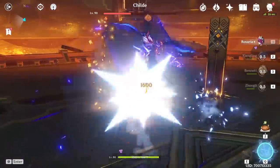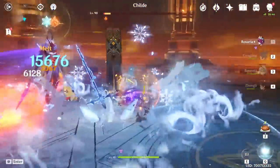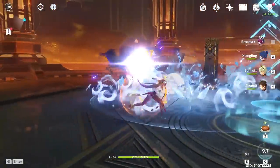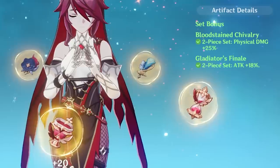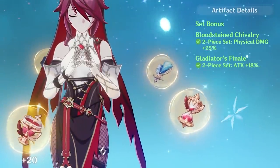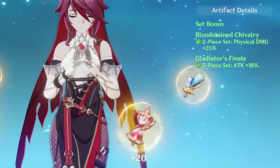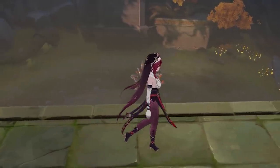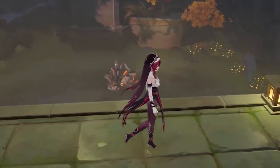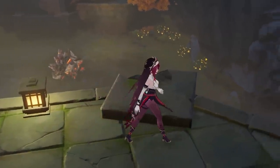These two new artifact sets will be available from a single domain. It's important to remember the random and unfair nature of the drop rates, so the best case scenario is to first check whether you already have decent artifacts. At worst, wait at least a couple of days for the initial community reports on the practicality and potential of these new artifact sets. Beyond early impressions of the upcoming artifacts, now is a good time to look at the other critical factors for team building and how things might look after the 1.5 update.